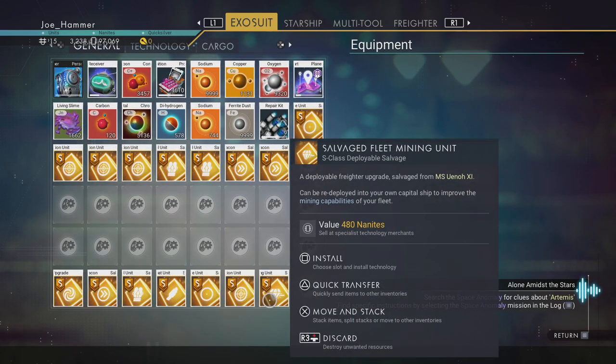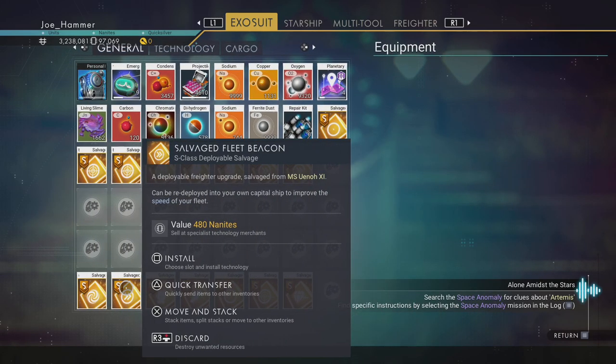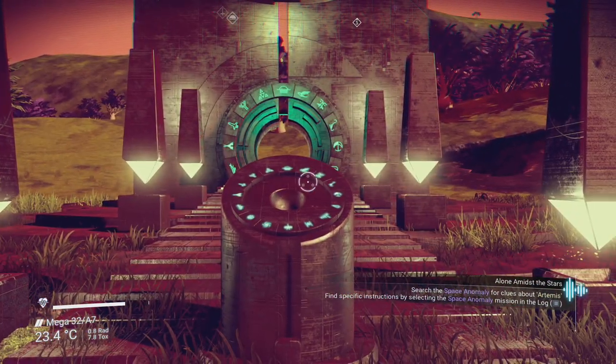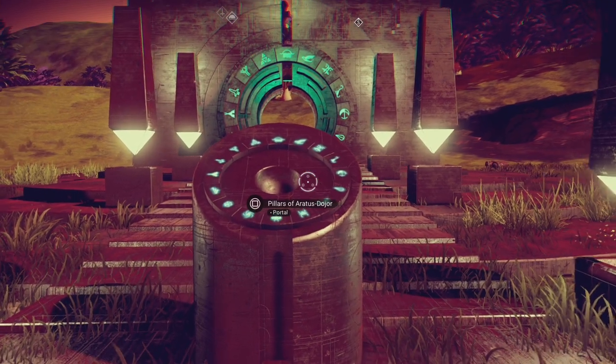If you guys don't mind being a bit naughty at the end of the video, I'll show you how to get a copy of each one. The place that we're going to go to will give you each of these S-Classes at the max roll that they can have. So you're going to want to make sure you have access to all of the glyphs and the portal — a video covering this is already going to be in the playlist, so I'll make sure that's linked in the pinned comment.